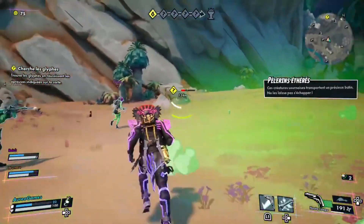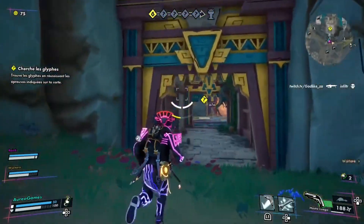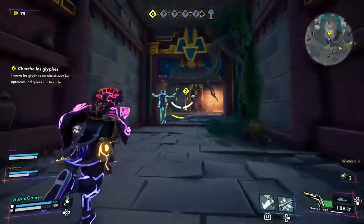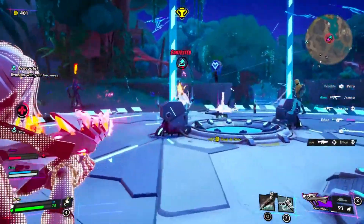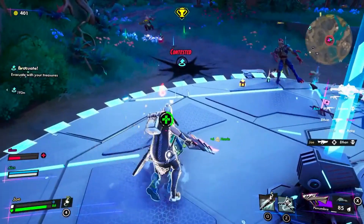Before we even drop onto Exile, you'll notice the unmistakable inspiration from Fortnite. And let's be honest, it's hard to ignore that. But don't be fooled by the similarities — Hawkett holds its own ground with a unique twist on the Battle Royale formula, set on the mysterious Exile: a treasure-filled paradise riddled with danger.